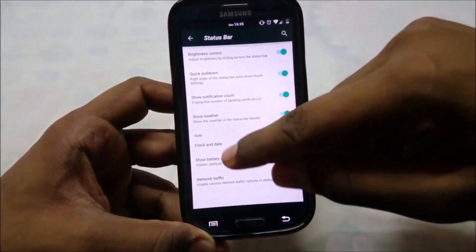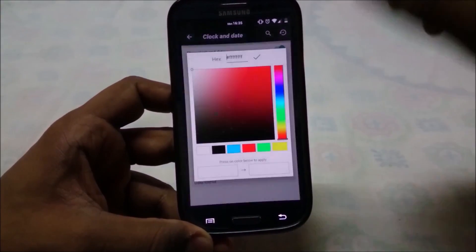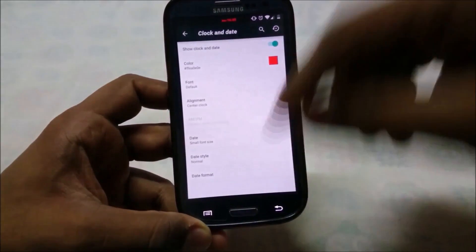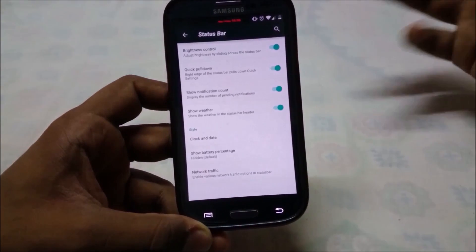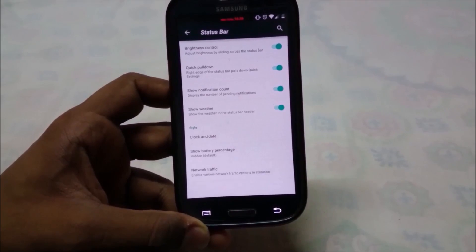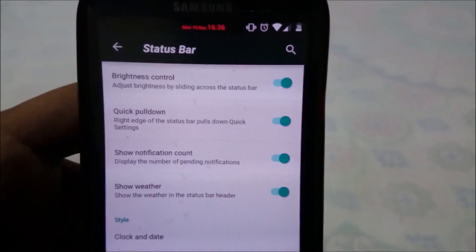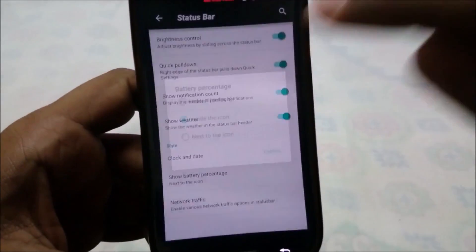For the clock and date, mine is centered — that's a new feature. You can change the color, date style to lowercase or uppercase, and date format, which we're used to seeing in previous versions of CyanogenMod, now available for our phone. It also has show battery percentage — you can display it inside the icon or next to it.